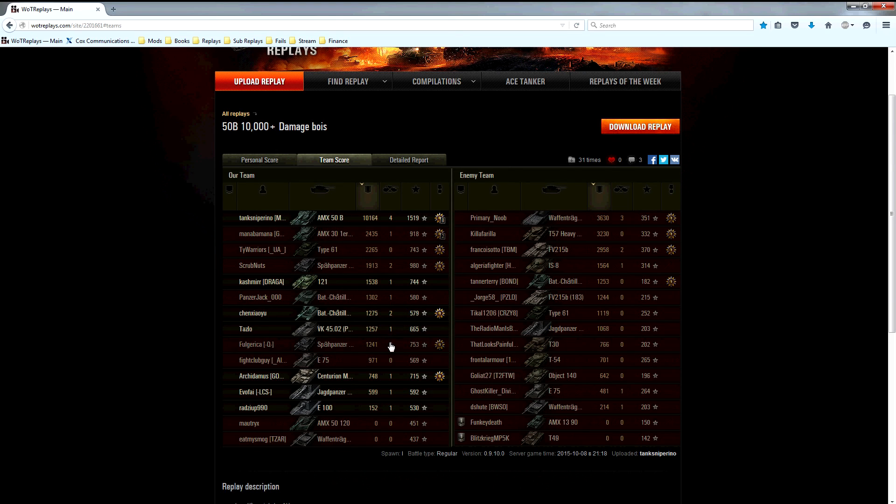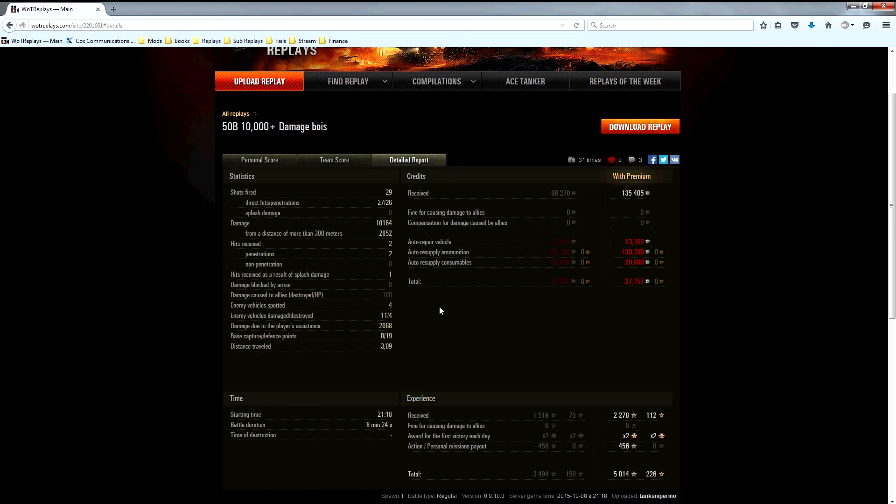His team wasn't that bad, actually — a lot of people got over 1,000 damage, which is a good thing. They had a couple zero damages, both tier 9s, which is usually a bad thing, because even in a tier 10 game a tier 9 can easily make a difference. When you have two tier 9s doing no damage, in quite a few games that can actually affect the outcome — obviously not in this one, as they won. The enemy team had quite a few high damage players, but also quite a few under 1,000 and two zero damages, which were scout tanks. He fired 29 shots, 27 hit the target, 26 penetrated — 10k damage, almost 3k at 300 meters or further, which is not bad.